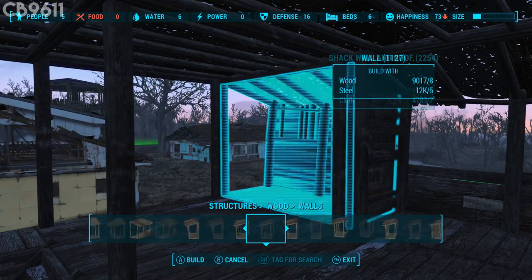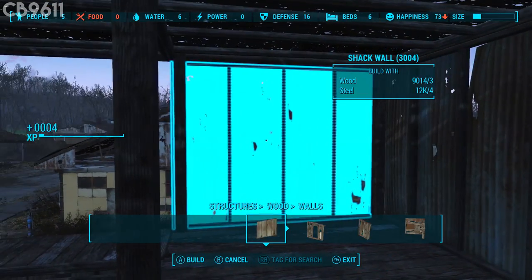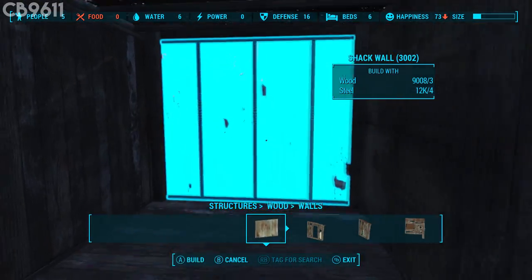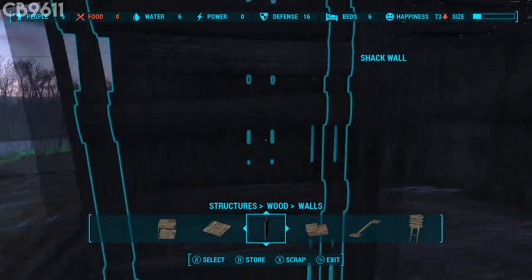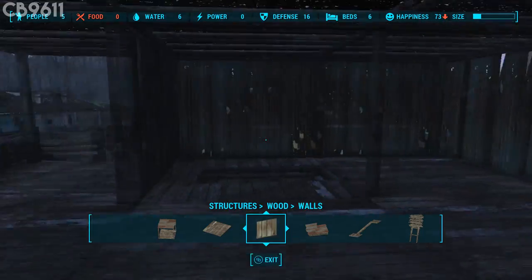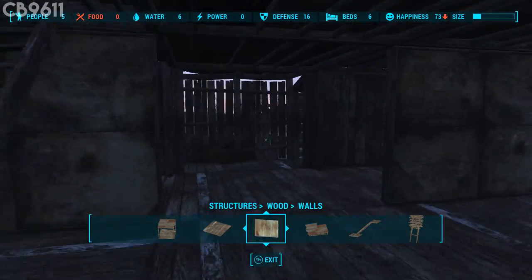Now add some walls all the way around here. Scroll over to the metal wall and fill this in all the way right there. Go over here and do the same thing — you won't be able to see it but snap that right there on the outside, and it'll just make it look a lot cleaner. That is the second floor done.